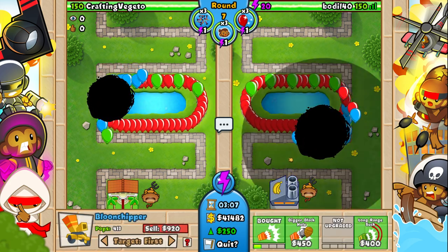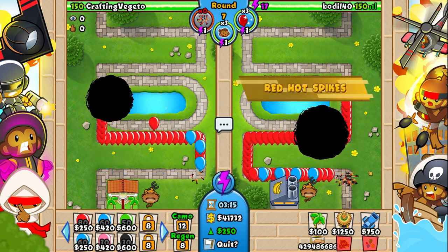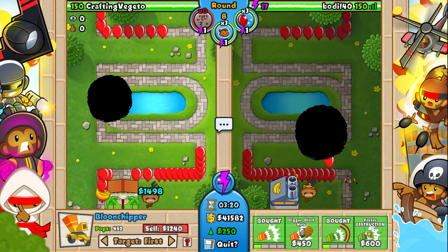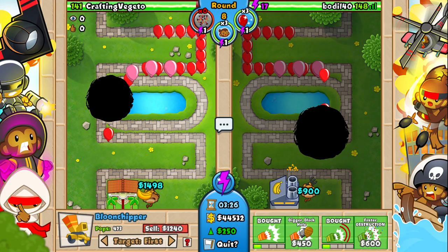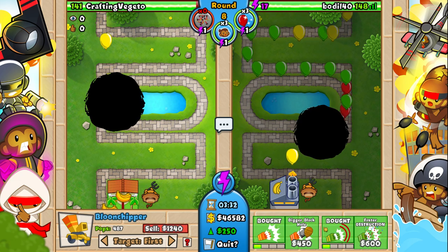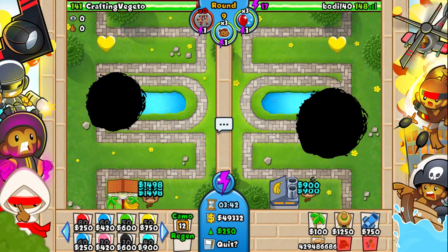We're kind of losing — how do we fix this? Let's get 'Bigger Black Hole' or long range. Let's get the long range — it takes the whole map now! And then bigger black hole. Oh my god, it's so big. I'm buying bigger black hole — oh wait, my screen went black! It did grow — that's crazy, it's taking so much of the screen right now.